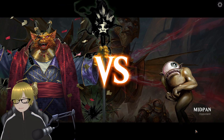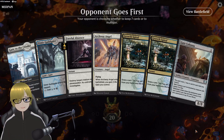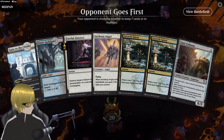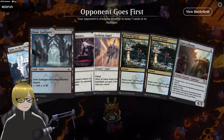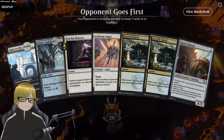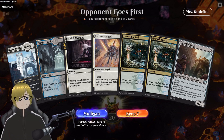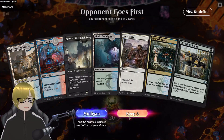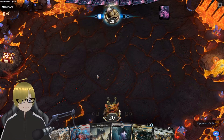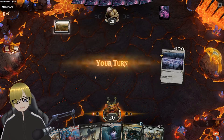Goodbye. What the hell is a mid-pan? Nope, can't keep it unfortunately. But we've been doing okay, mulling to six. Although it looks like every time I've mulled, they've mulled too. Mulligan — we're going to keep that bad boy. Oh, he didn't mulligan. Oh, okay — I already hate it.